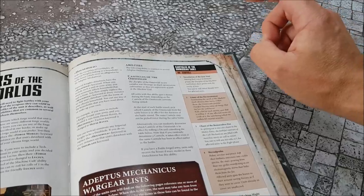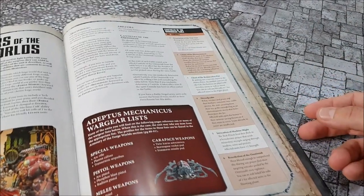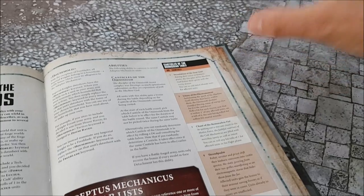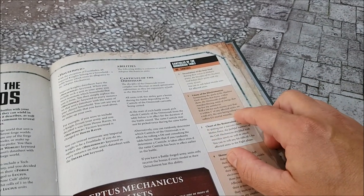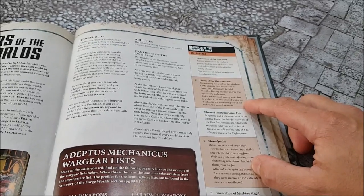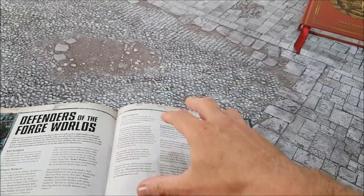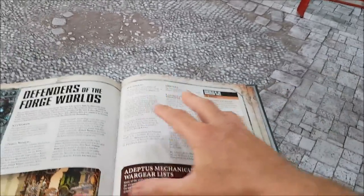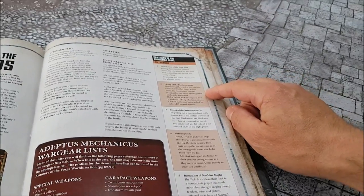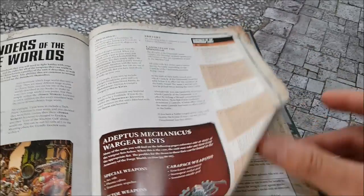The Canticles options include: reroll failed morale tests, reroll hit rolls of one in the fight phase, reroll shooting hit rolls of one in the shooting phase, and a chance to do mortal wounds on a six - the Electromancer canticle. For the Electromancer, roll a d6 for each enemy unit within one inch; on a six, that unit suffers d3 mortal wounds. So there's a one-in-six chance to do d3 mortal wounds to units engaged with all of your units in close combat. If you've got six units in close combat you're probably going to get d3 mortal wounds off.